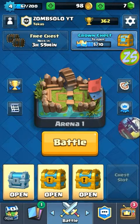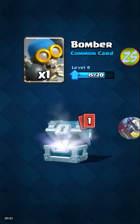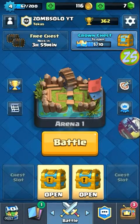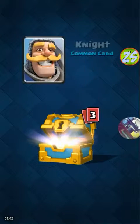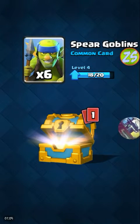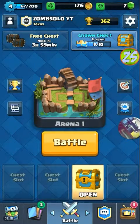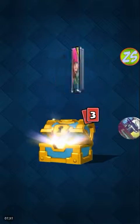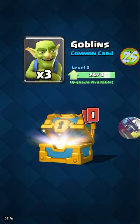Now on to the silver, gold, and gold chest. Silver first: 18 gold, one spear goblin, one bomber, one giant. Now the gold chest: 60 gold, one knight, two arrows, six spear goblins, goblin hut. Last one: 58 gold, three archers, three arrows, three goblins.